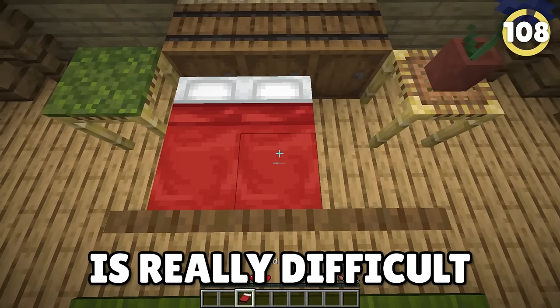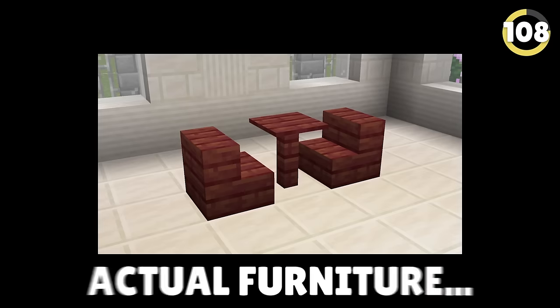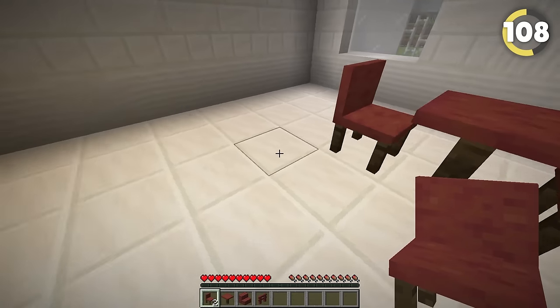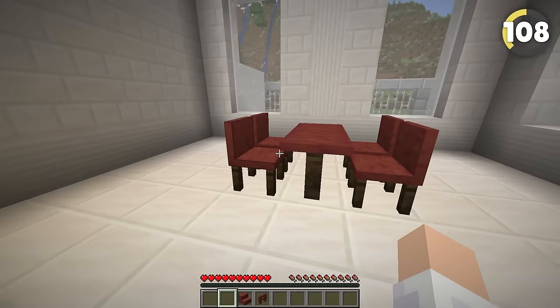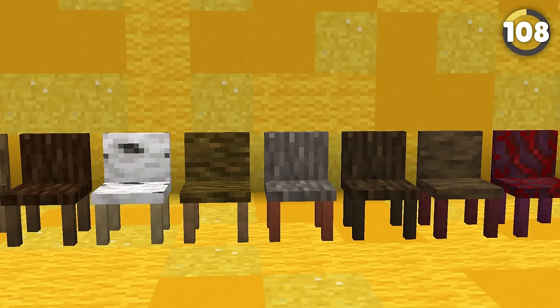Decorating in Minecraft is really difficult and frustrating. Imagine a world where your furniture could look like actual furniture. This was actually Mojang's original plan. However, at the time it was a lot more difficult to implement, and Mojang had so many bugs to fix across their versions, so they just abandoned the idea — leaving it to amazing modders to make this.